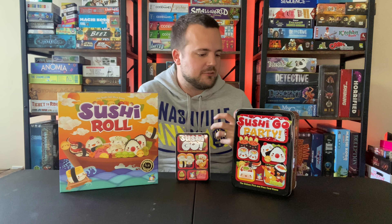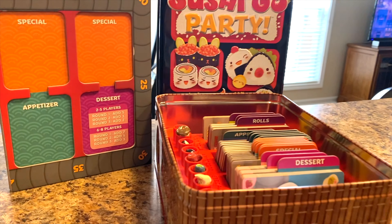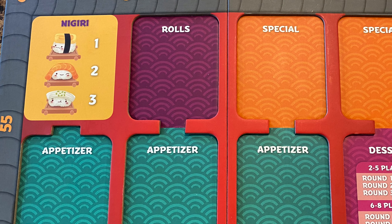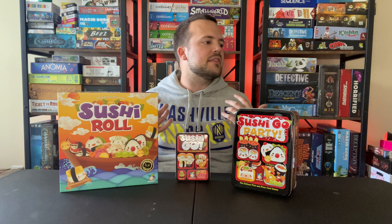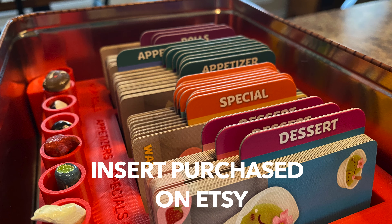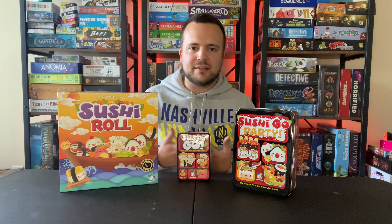Sushi Go Party is actually just more Sushi Go. So if you like base Sushi Go, the benefit of Party is that it adds a whole lot more to the game. It is probably the most replayable out of these three. The fact that you can build your own menu — you're only using a limited number of cards per game, and the next time you play you can bring in a whole new set of card types that score wildly differently. It adds way more interest to come back to it. You'll want to play with multiple different mixtures of cards. By the time you've played seven or eight rounds of base Sushi Go, you have a pretty good idea of how to play it well, whereas Sushi Go Party might take you a really long time.